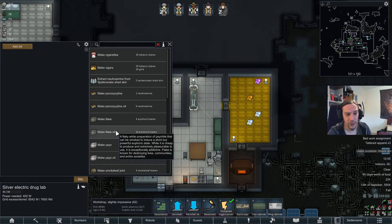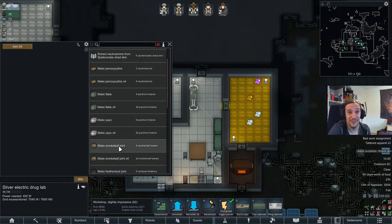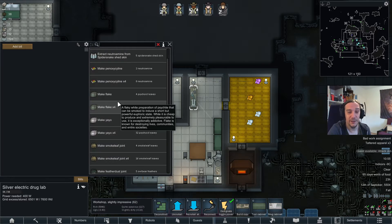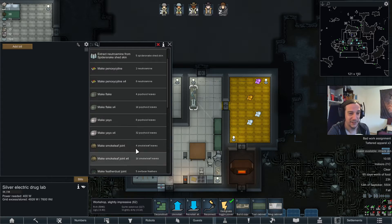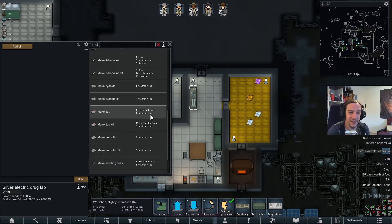Extract neutramine from spider snake shed skin. Tobacco — that's something I really want to have too. These guys are transhumanists — if the lungs go down to that stuff, replace them. Violent meats. Cyanide — I should have a few doses of that too.